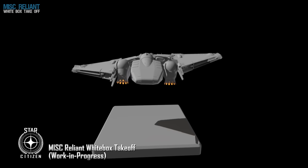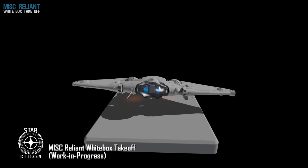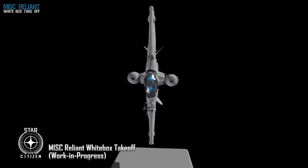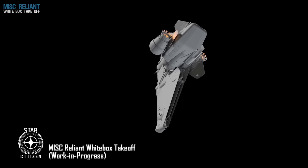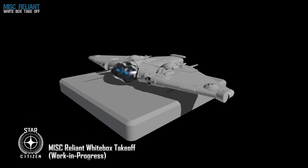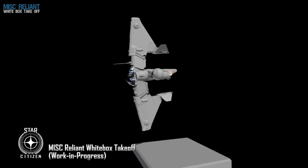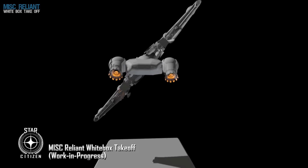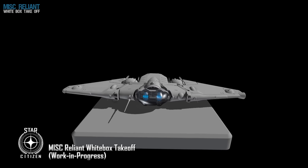You also notice the flaps in the back deploy, and other details like the closing of the cargo hatch. But my favorite thing is the articulation of the thrusters — they go from pointing straight back to pointing up and down, covering a lot of different directions. Because of that, I think it's really exciting for those who own this ship, as it's a great sign for overall maneuverability.